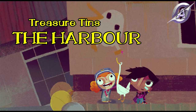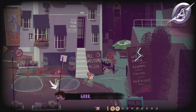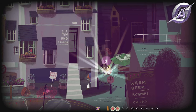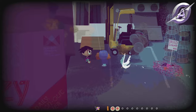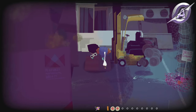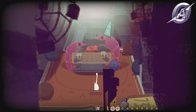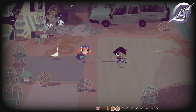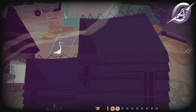In the harbor, we have 4 treasure tins and you can collect them in day 3. Just as you enter the harbor, destroy the old welcome sign and get your first tin. Somewhere in the southwest, you will see a machine — use it to get into the house and get another tin. You will find the telescope somewhere east and near it, if you destroy the small cages, you will find the third tin.